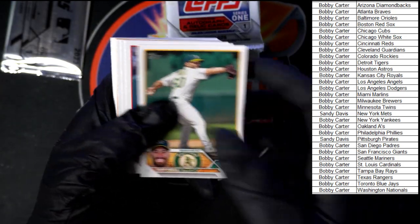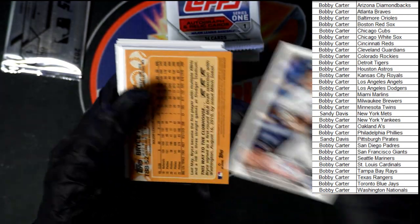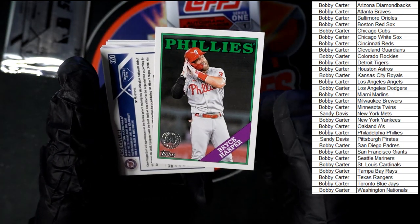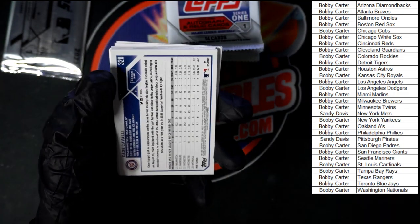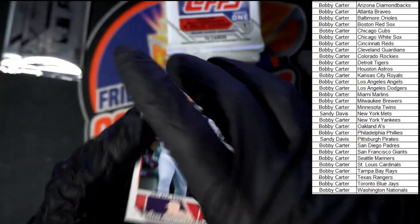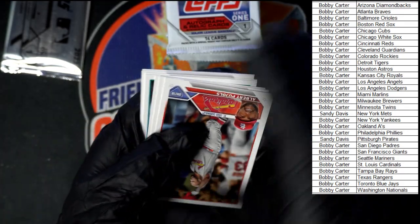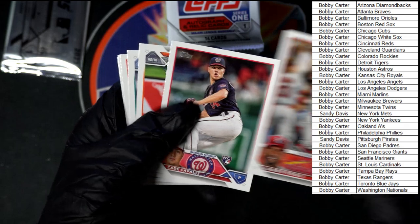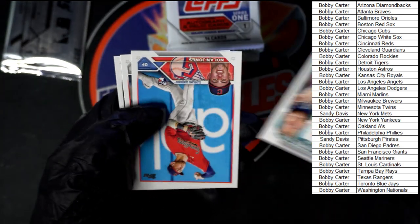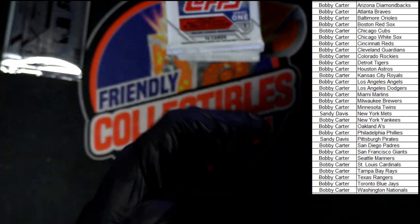We got Mole, Montgomery, Smith, Falafel, Harper 88. We got Green. We got Pujols, Cavalli, Jones, Marte, and Brian Hayes.